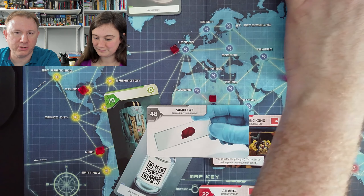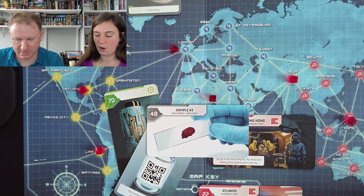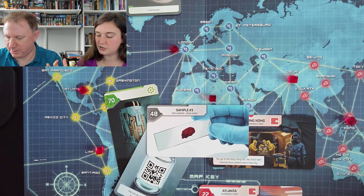Maybe there's a patient in the city on this card. If we match our medic sampler with scientists — 32 and 16, that's 48, right? And I've got card 48 right here. Okay, I feel good about this. That's actually good — this feels manageable. And just like that — sample number three, red variant, Hong Kong. Shall we scan? This game has taken so much of my life.